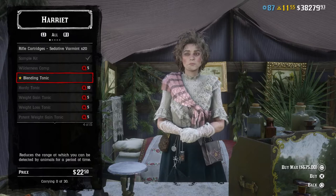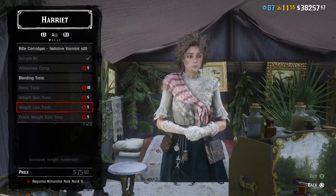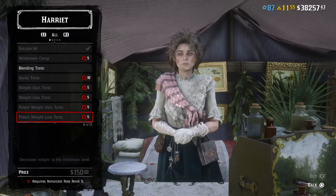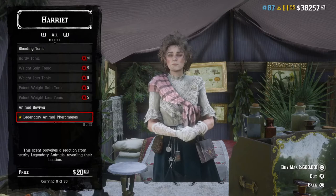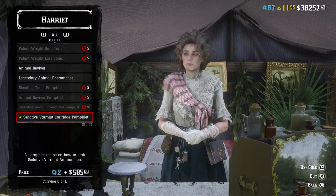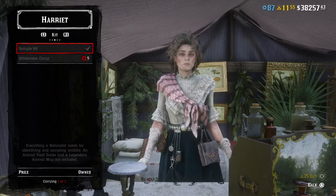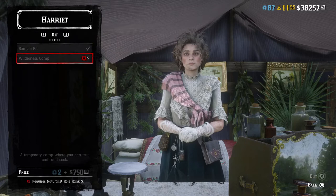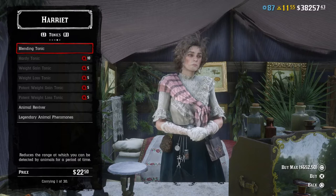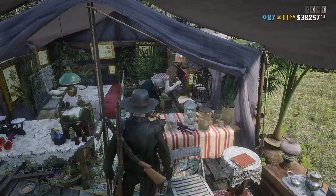Harriet's shop has a setup similar to a fence, with an 'all' tab and separated categories. A lot of items are locked by role level, so beginners won't have access to everything. There are interesting items including tonics and even weight loss tonics. More importantly, you can buy a number of tonics that normally require pamphlets to craft — pamphlets you unlock through the 20-level role system. Unlike most pamphlet items in the game, you actually have the option here to either get the pamphlet and craft it yourself, or just outright buy the item.